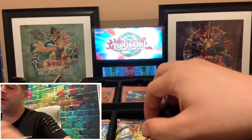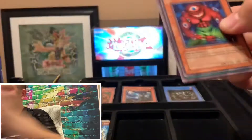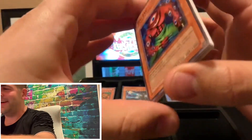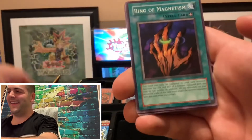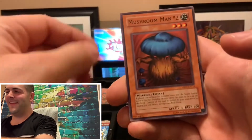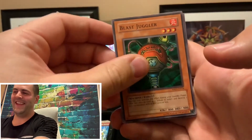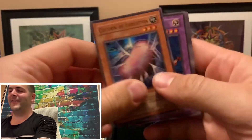We still got two more packs. What do we got with Metal Raiders here? We're gonna start with Big Eye. Ring of Magnetism, Mushroom Man number two, Blast Juggler. And the next pull — Shadow Goal. That was definitely a letdown.